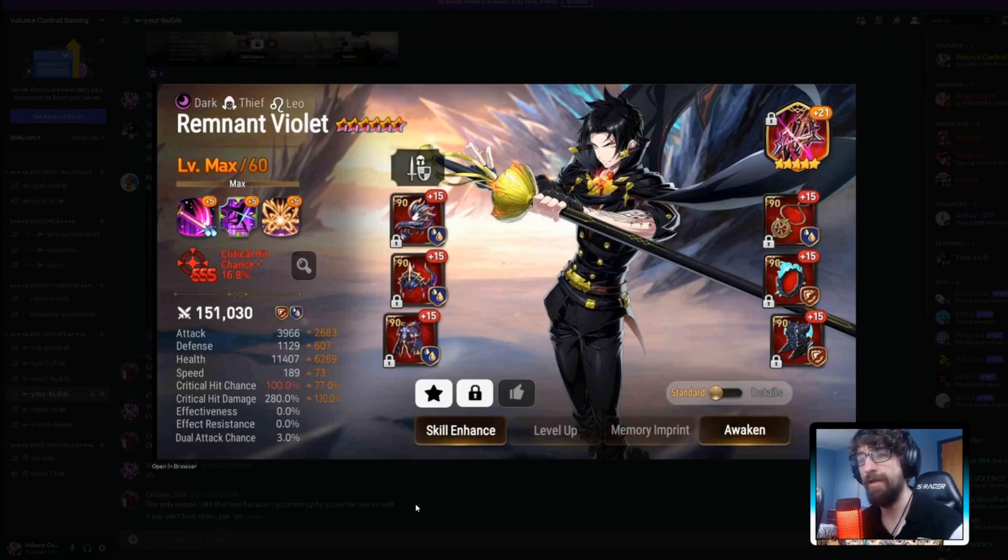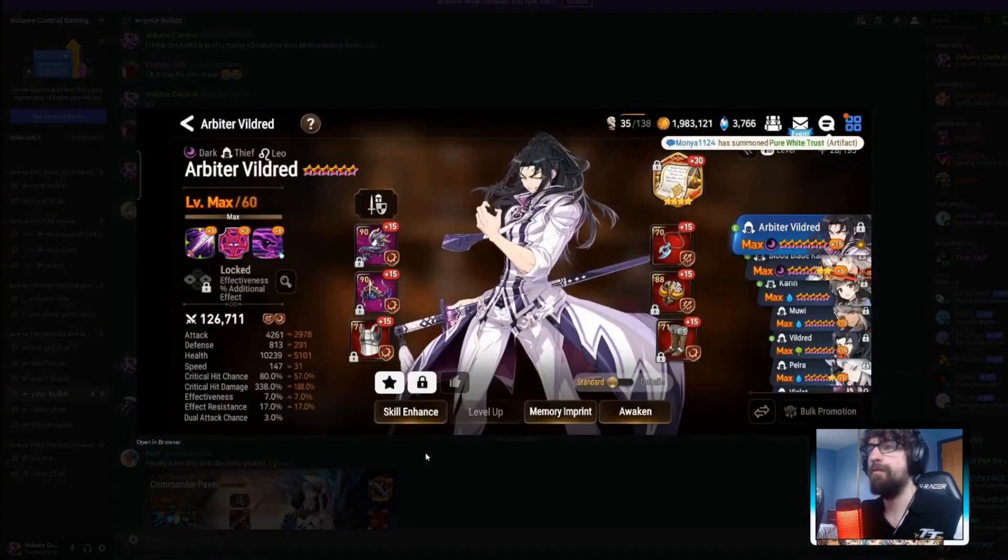Rylit build — almost 4,000 attack, really nice. 280 critical damage, 100% crit chance, 189 speed, and 11,000 HP plus 1,100 defense. I'm not a Rylit user, but just by looking at this it seems pretty good for damage on Lifesteal set. I think this will chunk. The crit damage seems a little low — you probably want to push it closer to 300. His artifact's not maxed either, but overall pretty good.